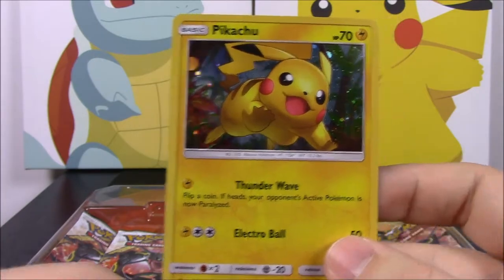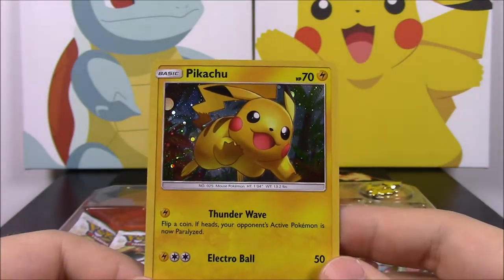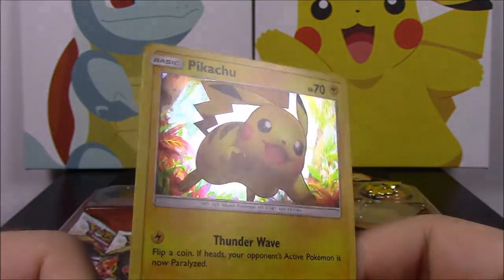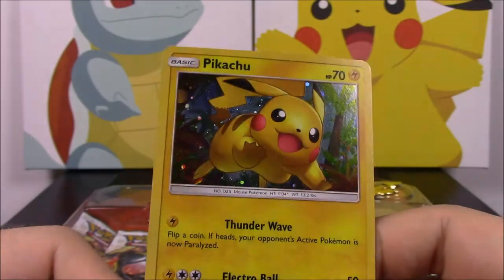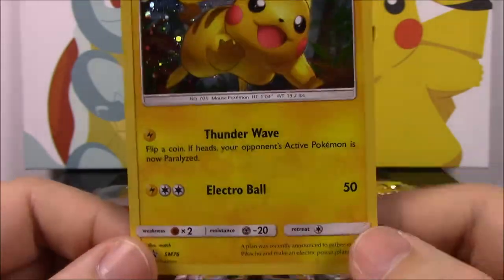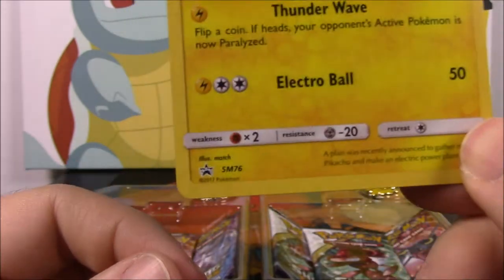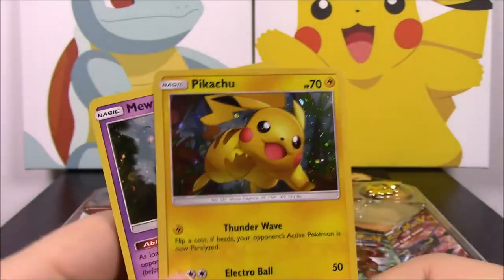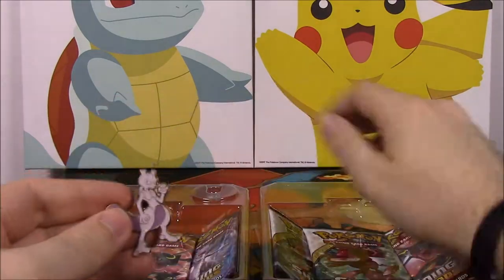Then of course we have Pikachu. Look at that art — it looks really cool. Pikachu has 70 HP, as Pikachu usually has pretty low HP. It's another holo foil; you can see the background with plants and stuff. It's like running through a forest. It's got Thunder Wave and Electro Ball for 50. It's another promo card and it looks super cool. I love the look of both of these — too bad they're not shiny versions.